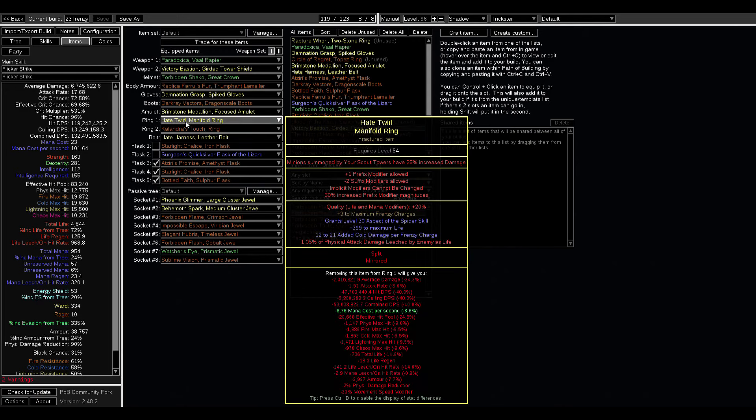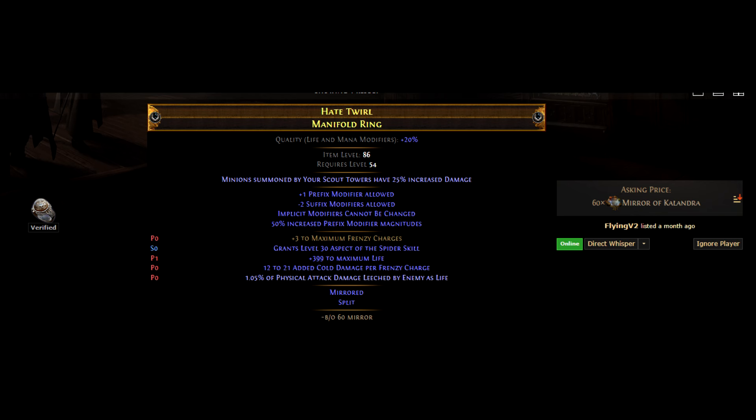Now take a look at this ring — this is a Manifold Ring, and it can get up to three max frenzy charges. Manifold rings did not exist until 3.23, so somebody either played the one-week event league which was Lake of Calandra slash Sentinel League, or they took recombinators from Sentinel League and used them on a Manifold Ring they got around 3.23. One of those two things happened — they used the recombinator the old-fashioned way.